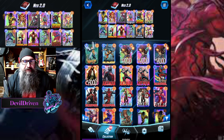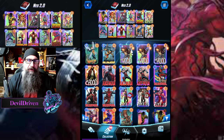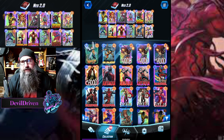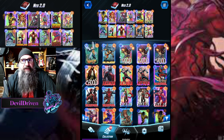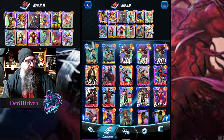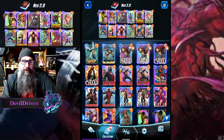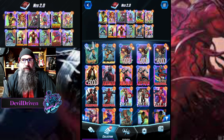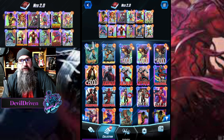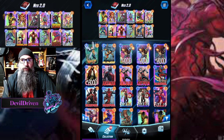Hey guys, I'm Devil Driven. Today's video I'm trying something a little different - switching some cards around, going for a wider stretch with this negative deck. Instead of using Devil Dino, I'm playing Blue Marvel. I try to keep at least two ongoing abilities in the deck because of Mystique - you want to make sure this card doesn't miss a target, because if it does it's going to feel really bad.